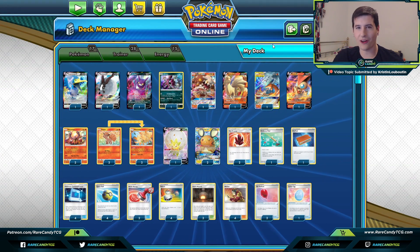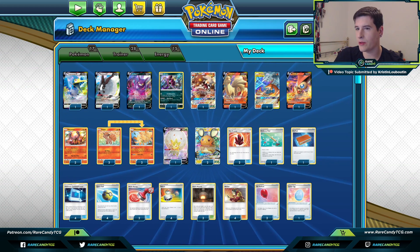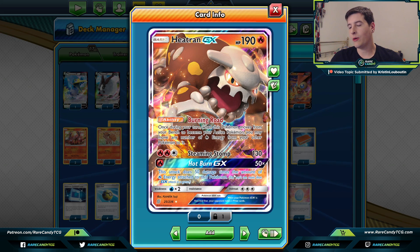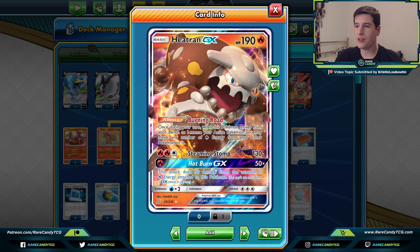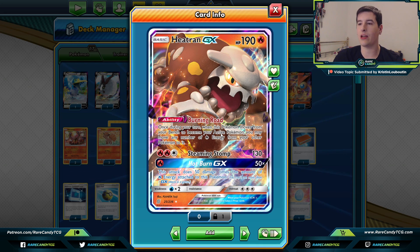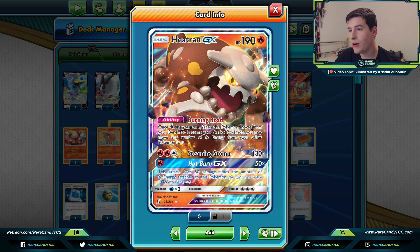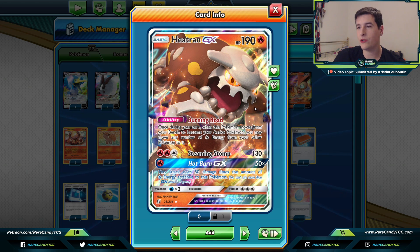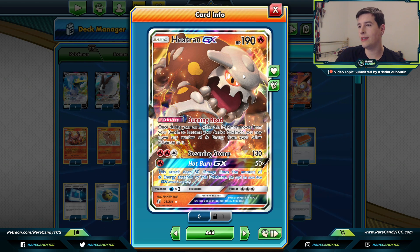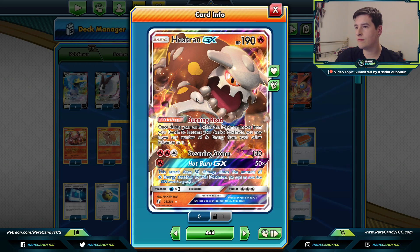Getting on to some of the more important cards — our different toolbox of fire Pokémon and some non-fire Pokémon. Starting with our fire attackers: we have Heatran GX, which is mainly for that Hot Burn GX attack. Unfortunately the Fire Toolbox did lose a couple of its previous one-shotting options, so Heatran is actually going to be one of the few decent one-shotting cards we can use here. Hot Burn does 50 times the amount of energy attached, and it also has the Burning Road ability to move Fire Energy from any Pokémon to Heatran.